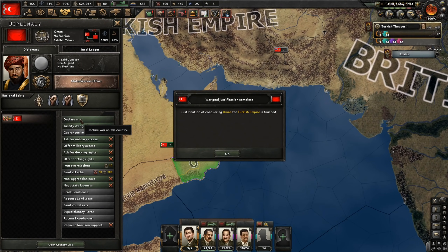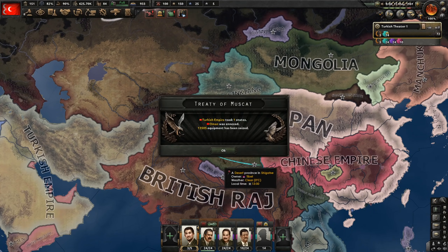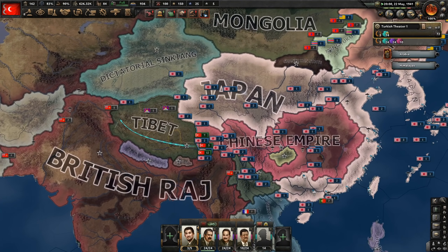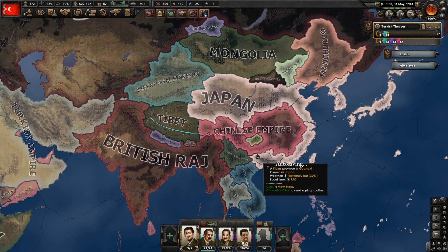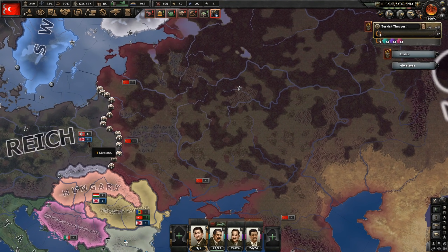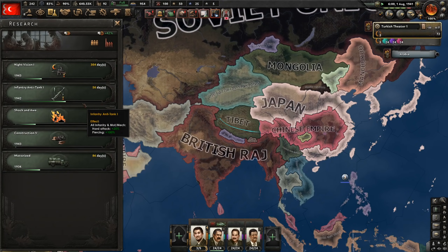79 factories. Justification on Tibet is complete — declare war immediately and start new justifications on both Nepal and Bhutan, calling in our puppet. Tibet capitulates — take all states. Once we're done with Bhutan and Nepal it should be about time to fight the Soviets. Nepal got guaranteed — we have to cancel the justification, and same for Bhutan. Bloody Britain, always making trouble. I'm going to need to make tiny divisions to steal Chinese manpower. Germany breaks the Molotov-Ribbentrop pact — good, it's time.